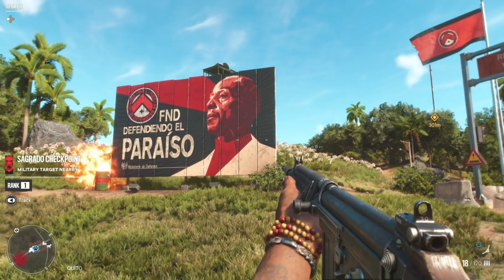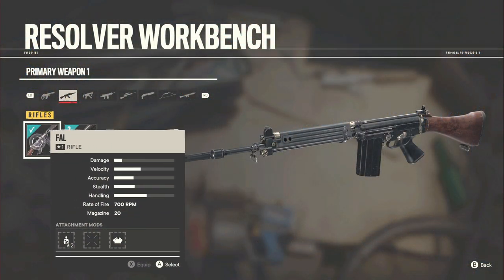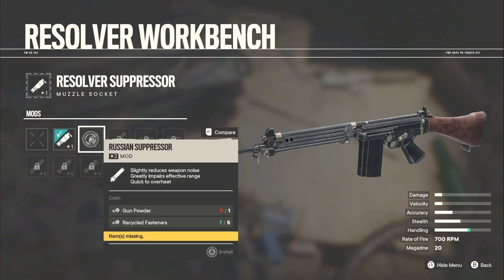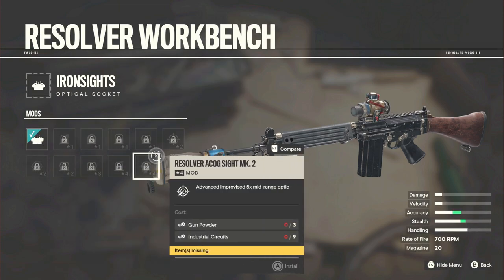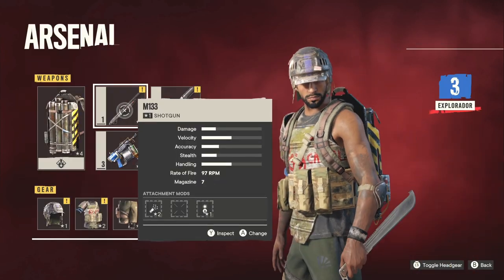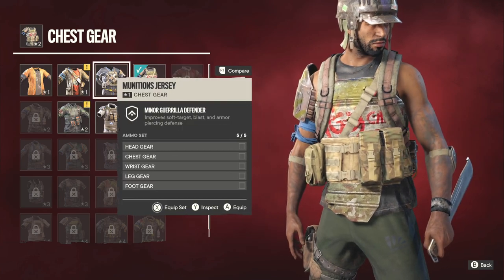Next up was an introduction to the weapon modification system, which promises to be a key feature in the game. Utilising bits and bobs that you find around the world, this allows you to craft resolver weapons — guerrilla-like modifications on standard weaponry to give you things like sights and silencers, as well as more advanced modifications down the line, and maybe even a special weapon or two. There are also additional cosmetic and armour items that can be made, to ensure that Danny looks as good as possible while mowing down enemies.